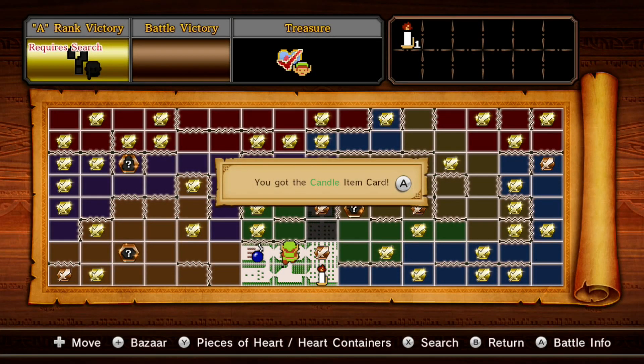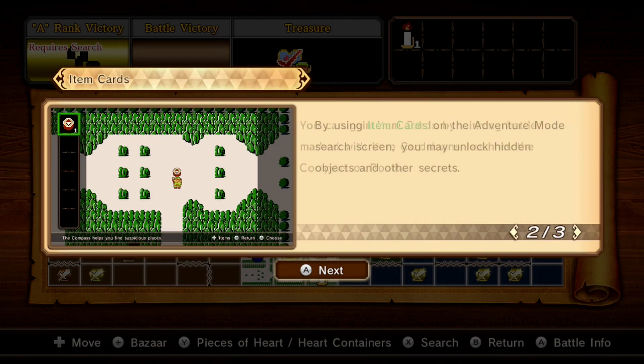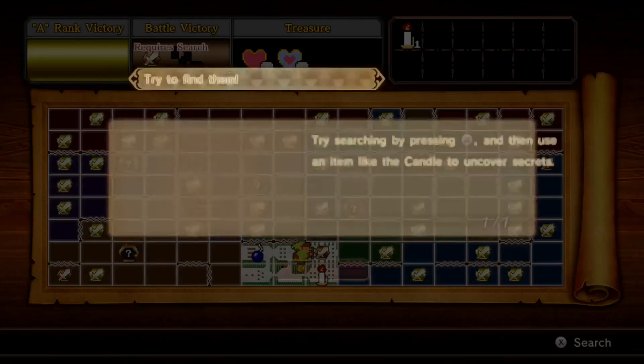Let's get this weapon over here. As you can see, you get items and use them on the map. Every single one, with the exception of new items like the digging claws and ice arrows, all relate to where their secrets are in the first Zelda. You can use a compass - it shows you where to do stuff but doesn't tell you what item to use. Items and cards will continue to appear as you win more battles, so if there are none, just do a few battles - usually the quick ones. With the candle, try searching on the map.